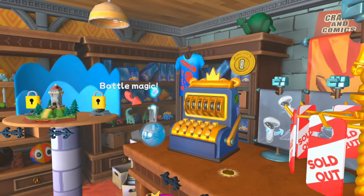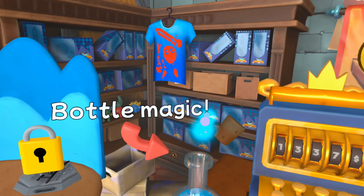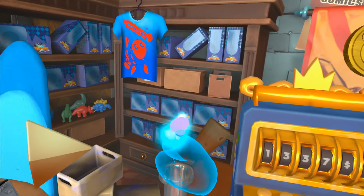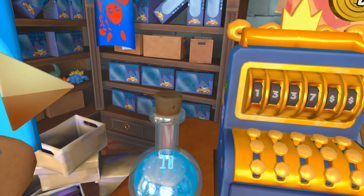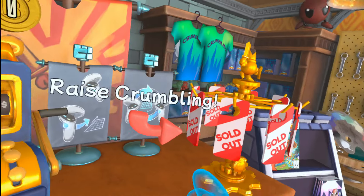We definitely need to find those pages throughout the world. So here's the bottle of magic. We got ten — let's go raise a Crumbling.